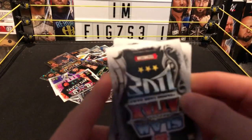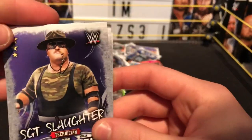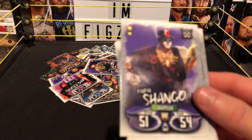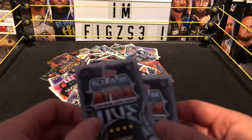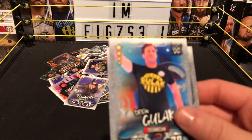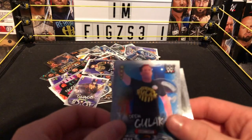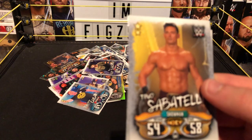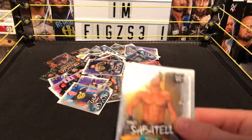Next we have a technical for WCW — three star, Sergeant Slaughter, technical WCW Legend Series, defense 66, attack 58. Another WCW grappler — Papa Shango, grappler WCW Legacy, defense 51, attack 54. Next we have 205 Live four star technical — Drew Gulak, who was in the UK tournament. This guy is just funny on 205 Live. Drew Gulak, technical, 205 Live, defense 64, attack 74. Next we have NXT Showman — defense 54, attack 58.